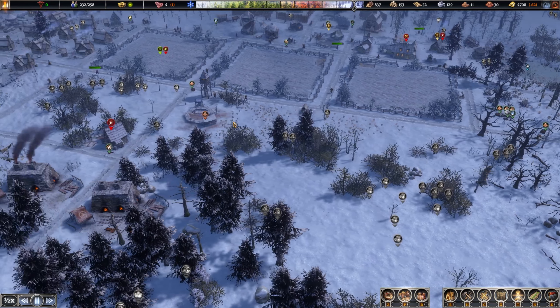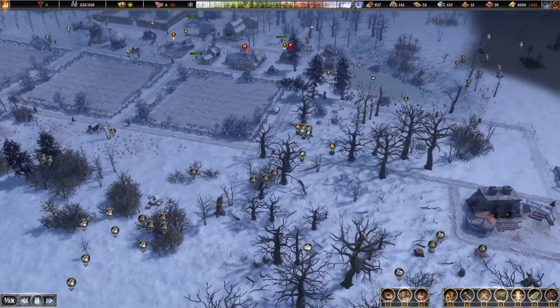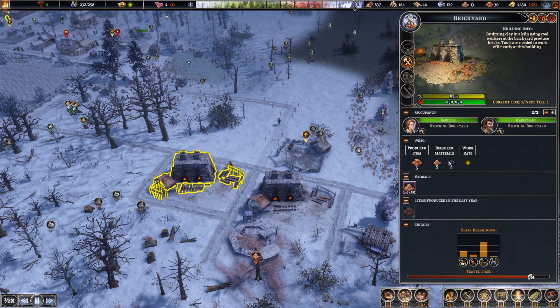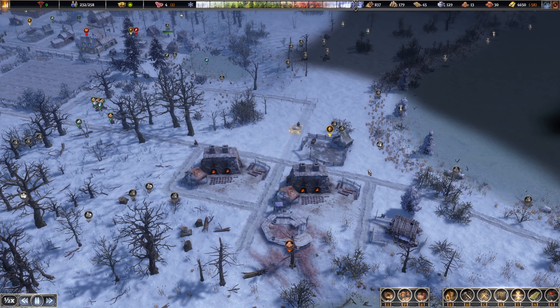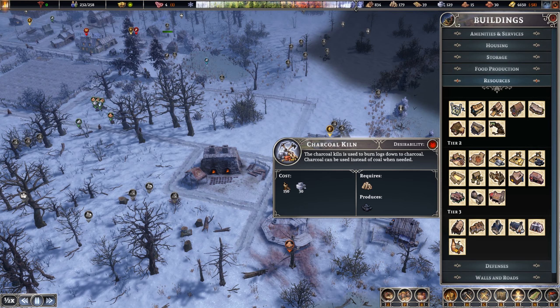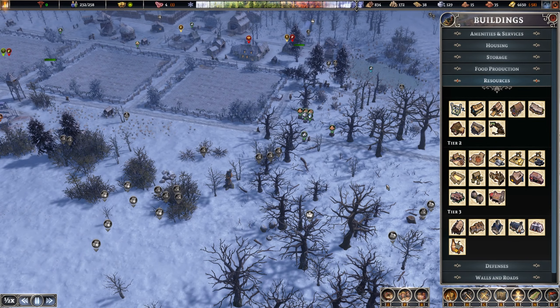So when this deposit is gone, maybe we can have it running, but I will remove these. I've just built this stockyard here and set it to bring all the clay here. We could also store coal, because that is what you use — clay and coal. We could produce even more firewood if we want to, and then have a charcoal kiln so we can produce more coal.